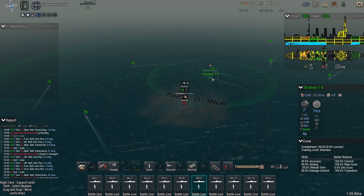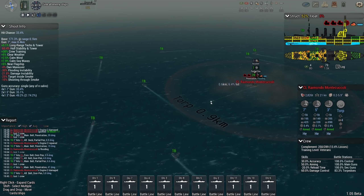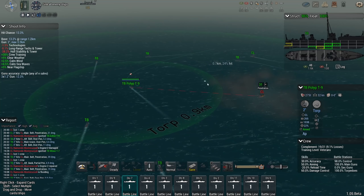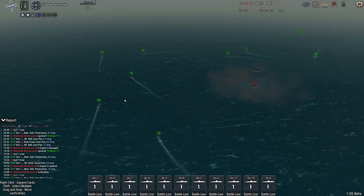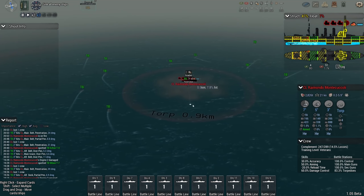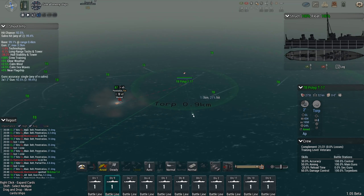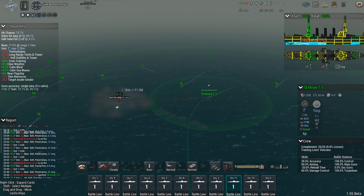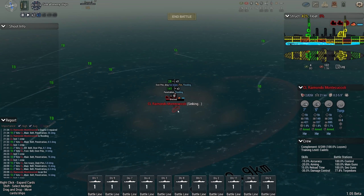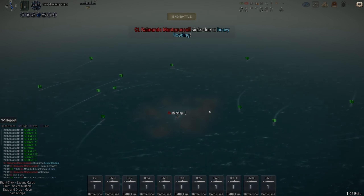Trying to eliminate a torpedo boat is actually pretty difficult because they are so small and maneuverable, so the chance to hit is very poor. She's down to 8% buoyancy, 7, 6, 4% — there we go. Ship done. Very good.